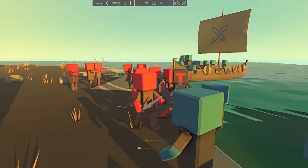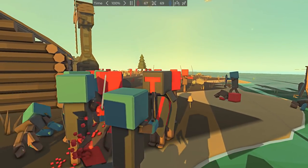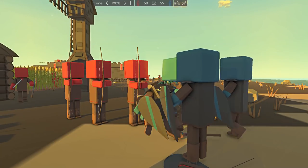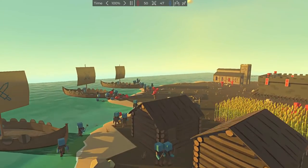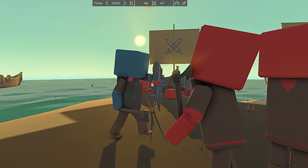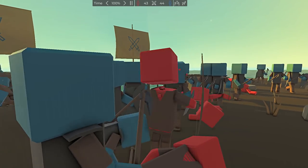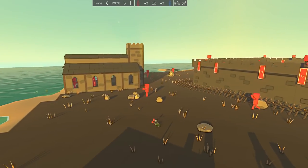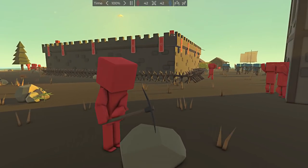We got Vikings hitting the beaches — they took out some axe throwers first and then managed to nail a few troopers, not bad at all. Now the rest of the melee units are funneling in, but not doing too hot. The red defenders are managing to take a lot of them out with their skilled longbowmen, very impressive. However, the shields are of course doing their work.